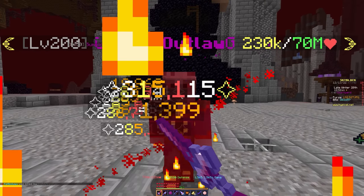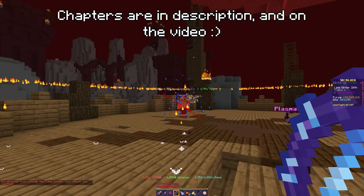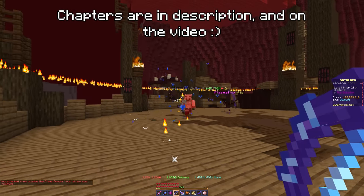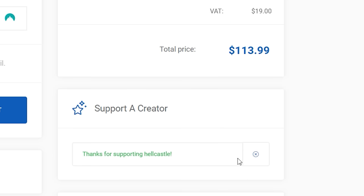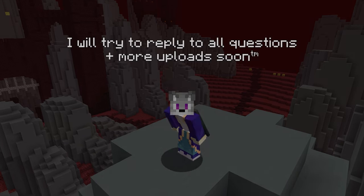Maybe get a friend or two to join you — it makes the experience better — and send them this video to help them get started. Feel free to rewatch parts if anything was unclear, or check the wiki. If you found this video useful, use code Hellcastle at the Hypixel store checkout when buying gems or a rank — it helps us a lot and you get a 5% discount. Feel free to comment any questions and we'll try to answer. Okay, see ya, have a nice day!